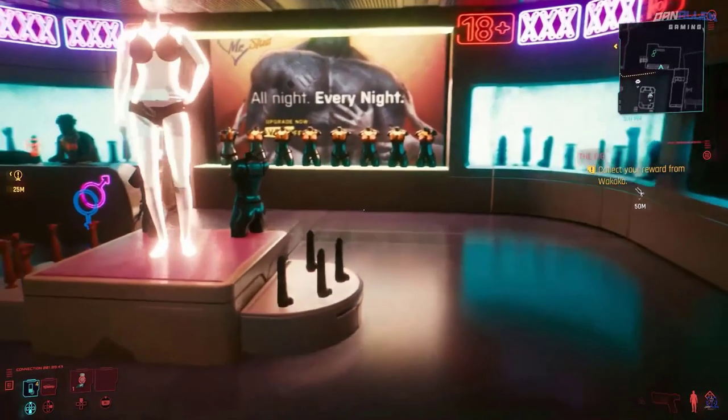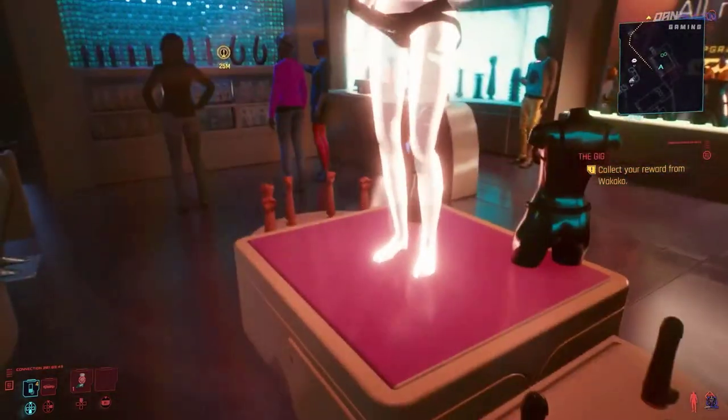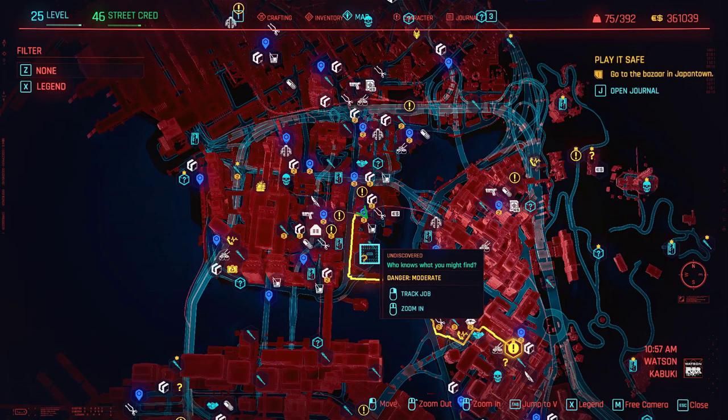I'm going to get you guys an iconic dildo weapon. The first thing you need to know is it's possible there is a side quest — not really a side quest, more of a branch off of the main quest — that you may have to do first before you get this weapon. It's very early on and it's with Meredith Stout.